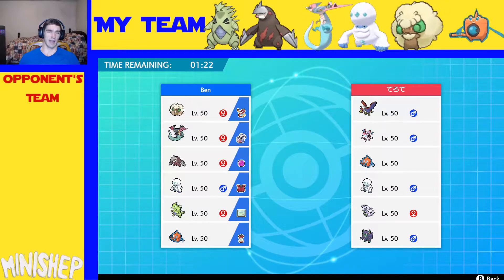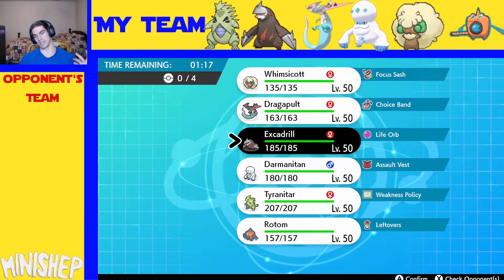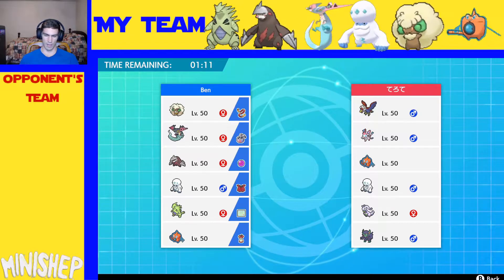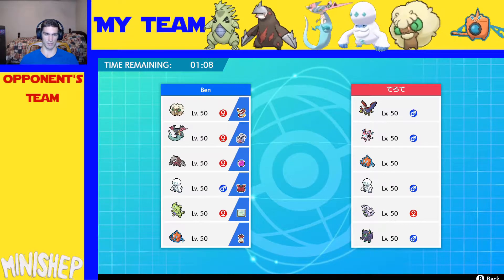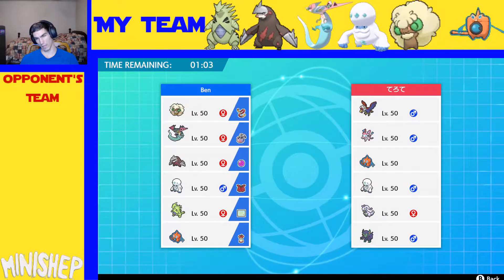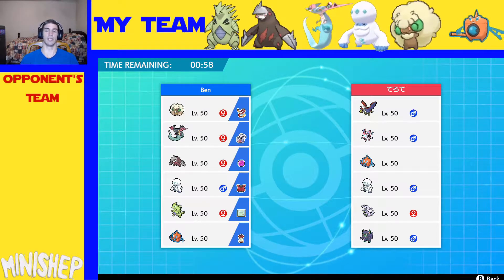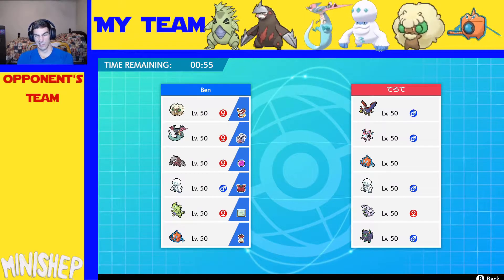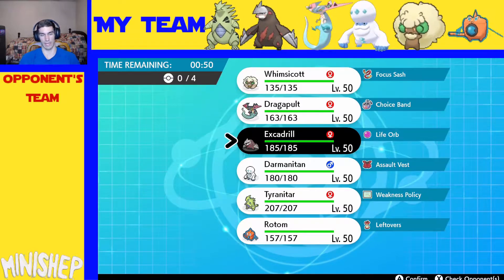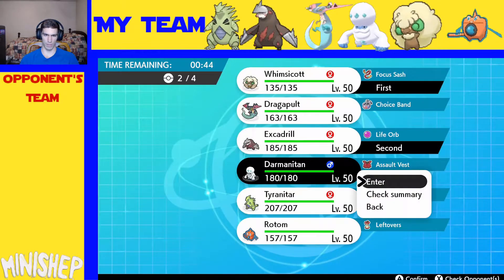This looks like a Darmanitan every time. Darmanitan is insane, love that thing. I'm not sure if a Salac Berry is the right item on him, but that's what I've been running since I added him to the team. I'm thinking he's gonna Grimmsnarl something — so probably Whimsicott, Excadrill. Excadrill hits 1, 2, 3, 4 things super effectively.